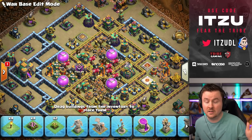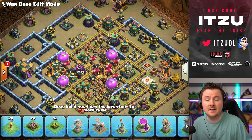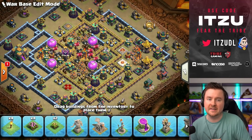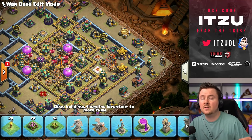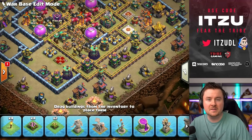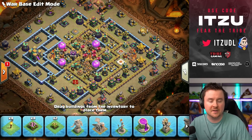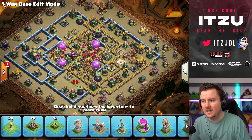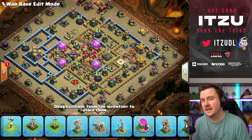I also like running a lot of air skeletons — just make sure you're not placing them too close to your defending clan castle, because if someone drops a poison for the super minions in there, you won't have a great time. The teslas on the right side are placed because a lot of people start their heroes there — they deal damage to heroes and mess up their pathing, making it really unpredictable. The other two teslas are meant to defend the loon pathing.